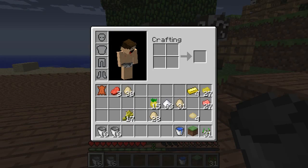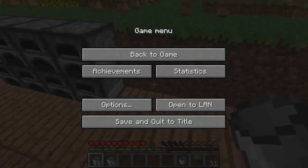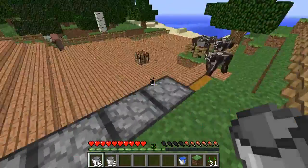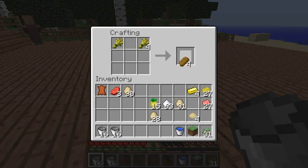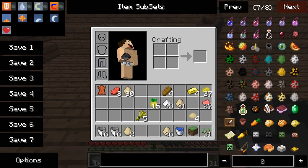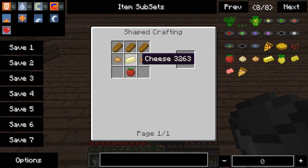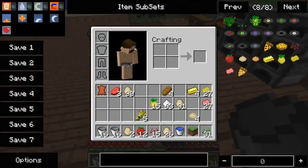The next thing we need to make is our actual pizza. Let me check the recipe — we need two cooked dough, a cheese, and a tomato. So let me go get some tomatoes. I like how these tomatoes look, they look pretty cool. Let me get some tomatoes, and we need cheese — we have our cheese.